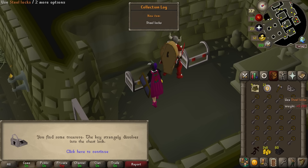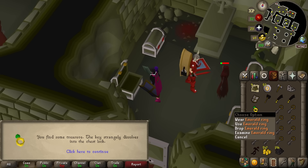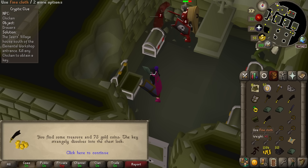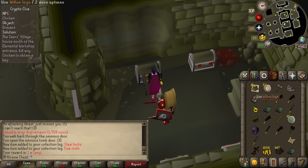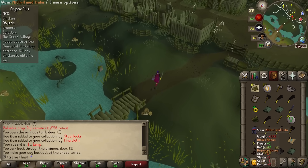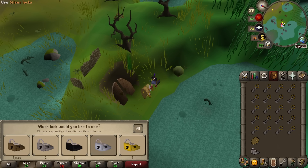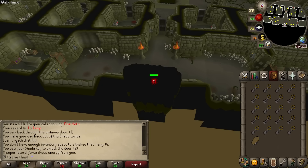Willow logs straight away from the steel chests. These might actually be useful because I can get the coffin on the back — I believe this is how you upgrade it. We got an emerald ring and a ring of dueling — I forgot these actually drop here. We only got 15 willow logs from this inventory, which means we've used more shades than willow logs obtained so it's not going to be infinite. If we talk to this guy and get a broken coffin, we can give him the steel locks and he makes us a steel coffin that can store up to 8 shade remains, which should speed things up quite a lot.